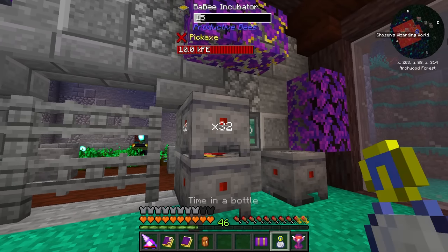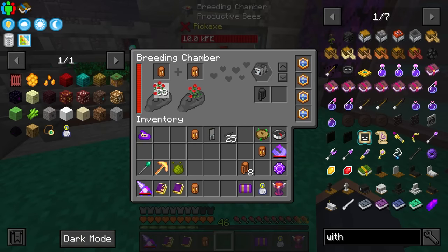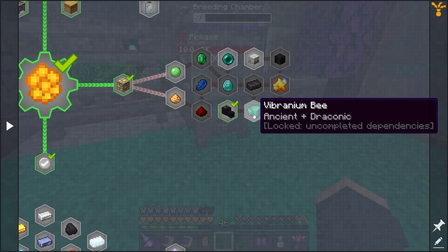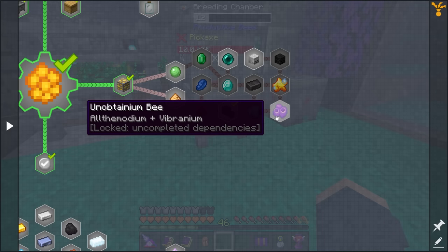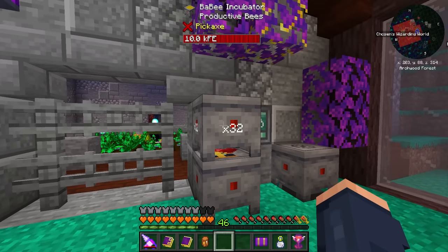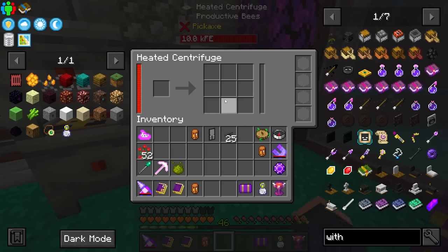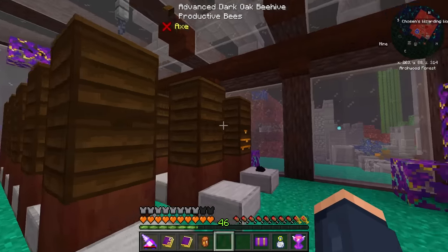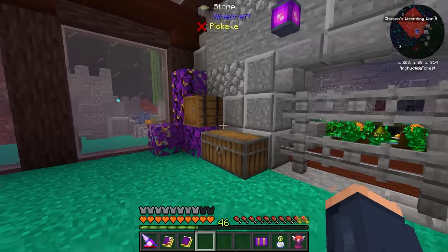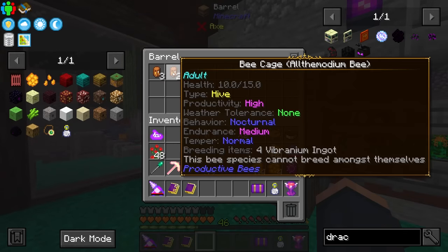I'll go ahead and make five of each - Allthemodium, vibranium, and so on. For vibranium it's just ancient and draconic, and last but not least unobtainium is just Allthemodium and vibranium added together. It's just going to be a time sink between the two breeding machines. I did go ahead and set up refined storage to the bottom of this so anything the current bees are generating goes right into refined storage. Now I have all five of my Allthemodium bees - some are nocturnal, some are diurnal, but they're all high producing.